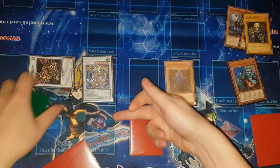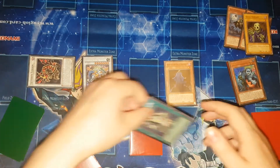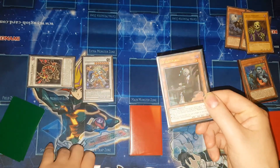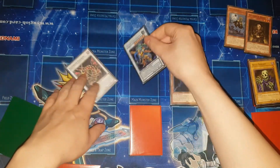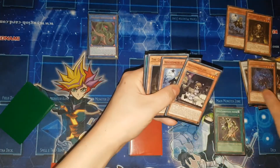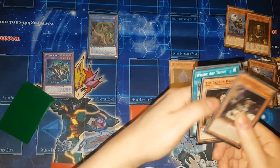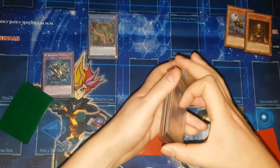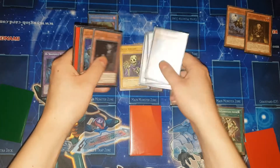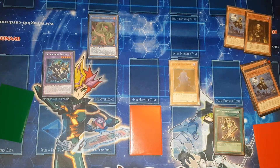Summon out Power Tool Dragon. Its effect lets you reveal three copies of Opti-Camouflage Armor — reveal three, add one to hand. Activate Opti-Camouflage Armor targeting King of the Skull Servants — it can now attack directly because it's level one. Use the effect of Wightmare you had in hand, discard it to send Skull Servant to the grave. Link these two into Anaconda and use its effect to send Shaddoll Fusion, sending Shaddoll Dragon and Wightprince. Wightprince's effect sends Lady in Wight and lastly the Skull Servant in hand. Now you've got Winda, a King of Skull Servants that can attack directly at one, two, three, four, five, six, seven, eight thousand attack — this is actually another OTK.